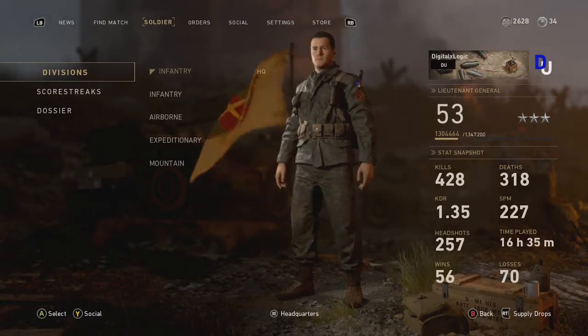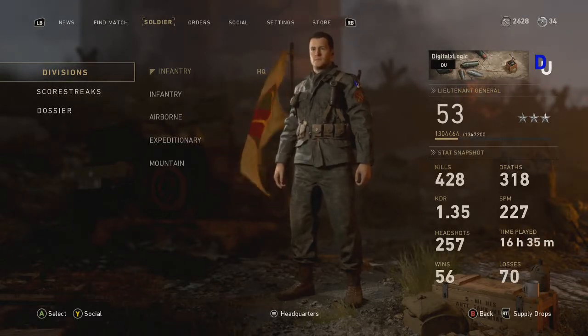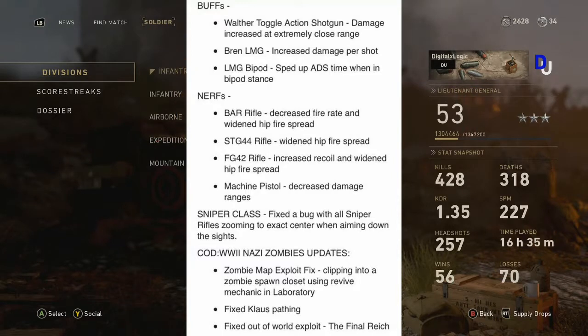Most of the stuff was directed towards gun balancing. For the buffs, we had a change for the toggle action shotgun, which increased damage at close range. I should be putting this stuff up on the screen for you guys right now so you can just read it. If I'm going too fast, pause the video. Moving on for the buffs, the Bren LMG increased damage per shot, so that went up in damage.